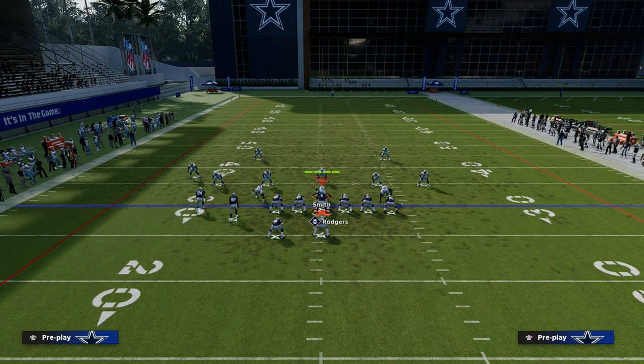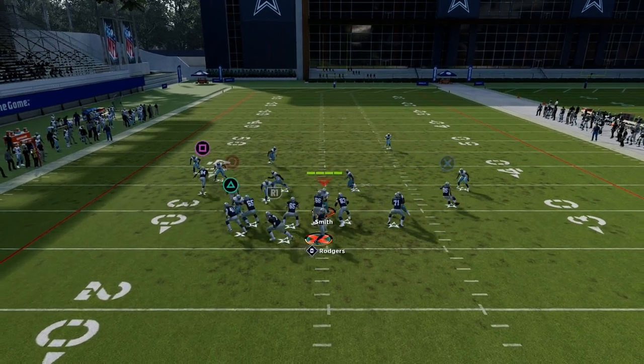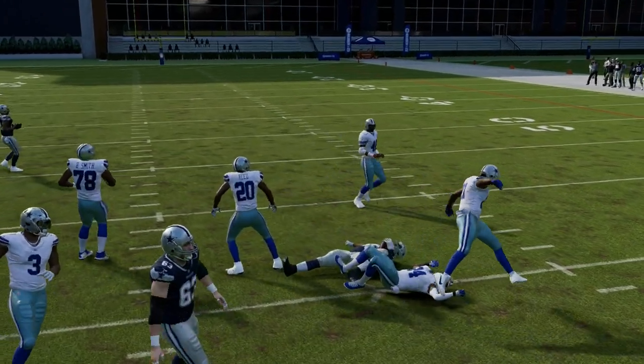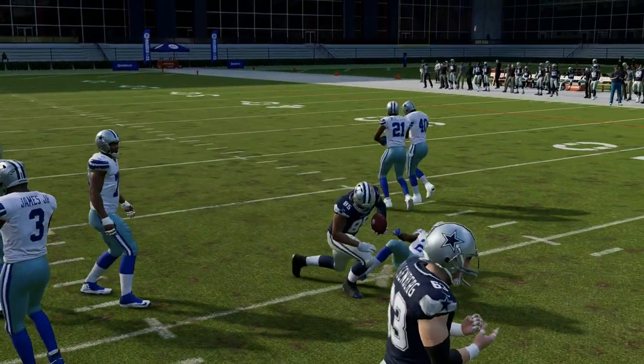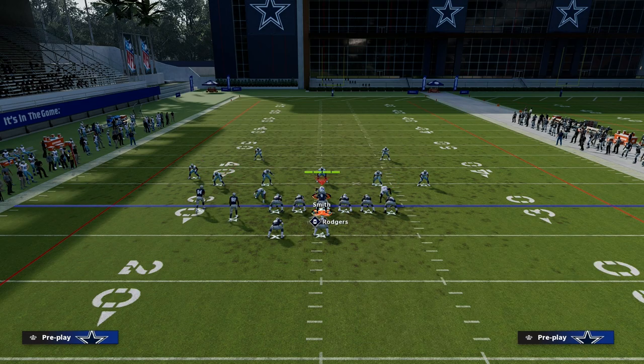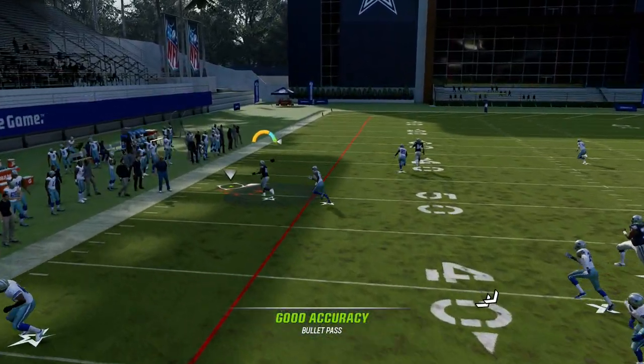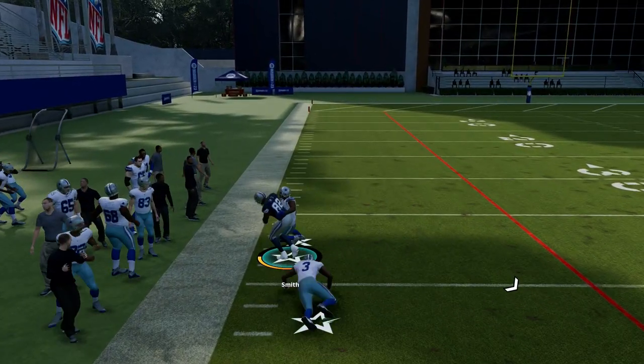Another cool little setup, if you want to get a little interesting, is a trail route to the tight end. The trail route is one of the best routes in the game every single year for beating man and zone. All in all, this is a really, really good setup and it's going to do a great job of breaking down a lot of the standard ways people are going to try to defend this offense.